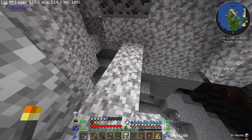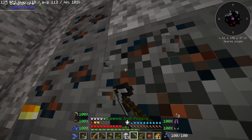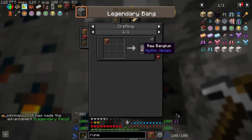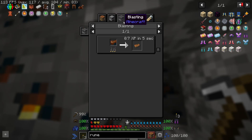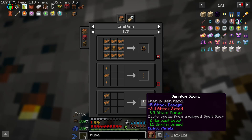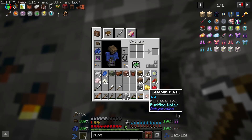Expect basically - oh, I actually made an uncommon iron pick. What is this? Bane mythic metal? 54 stack - oh, that's a cool thing.